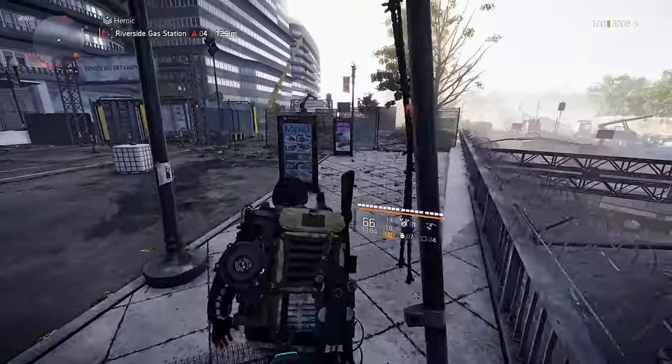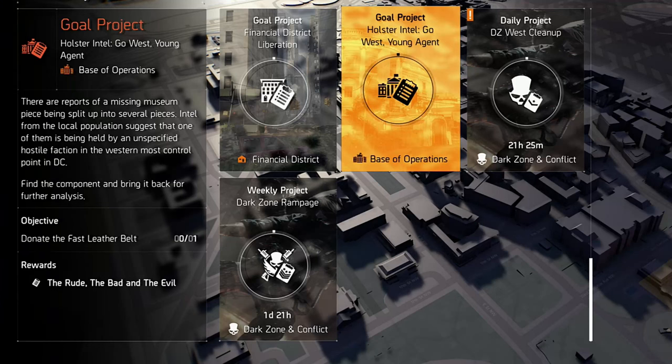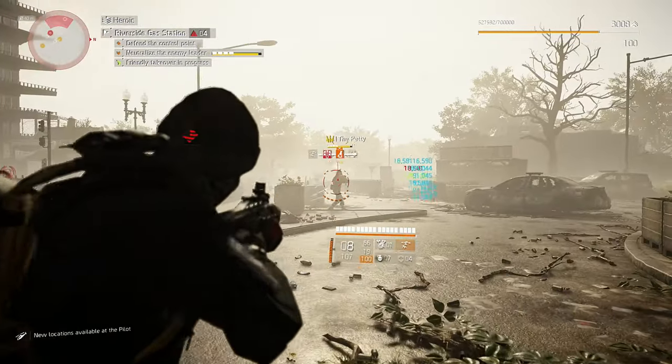First of all, you need to set your map difficulty on Heroic to proceed with the next steps. As the project detail says, we need to go to the most western control point in DC. That will be the Riverside Gas Station control point. Take it over.